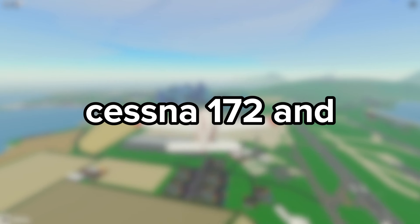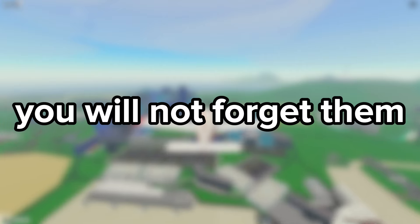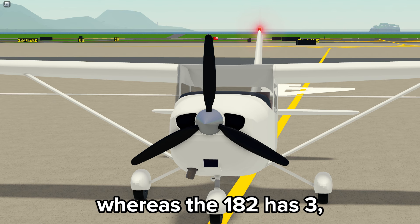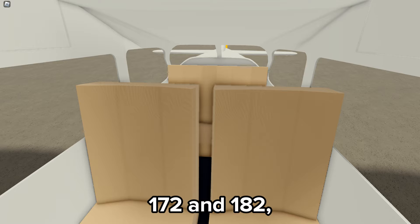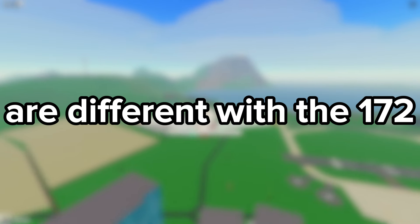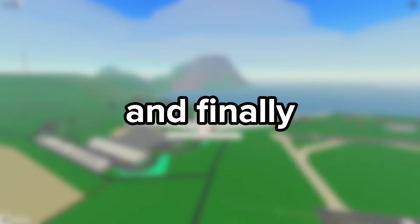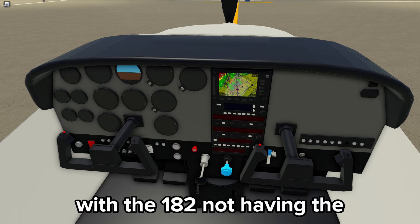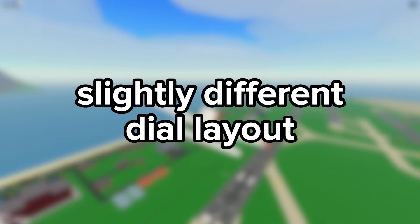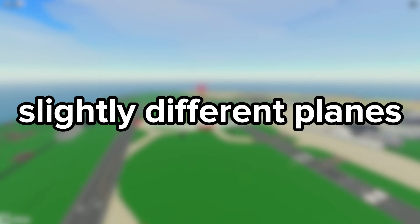There are differences between the Cessna 172 and Cessna 182 which are small, but once you learn them you will not forget them. The Cessna 172 has 2 blades on the propeller whereas the 182 has 3. The interior colours are different between the two. The back glass differs — the 172 is split in 2 whilst the 182 is one piece. Finally, the cockpits differ, with the 182 not having the standby compass and the ADF radio, but instead having a slightly different dial layout with an extra lever — the propeller control lever.